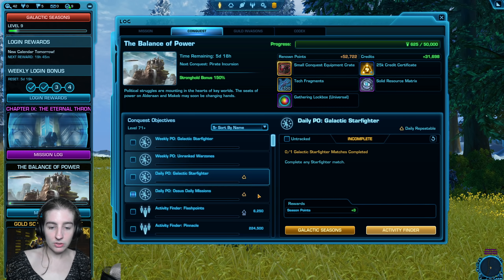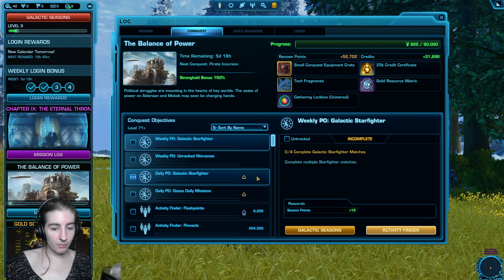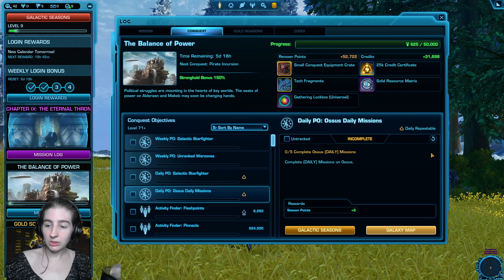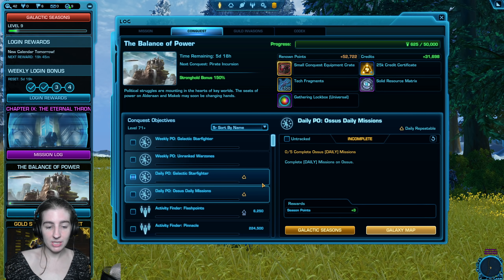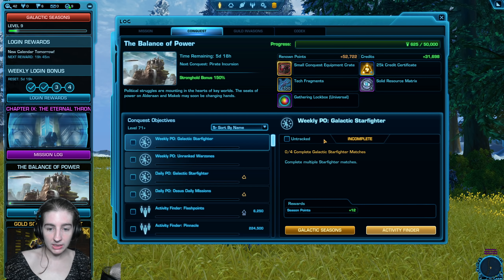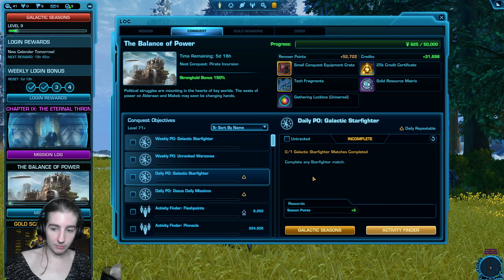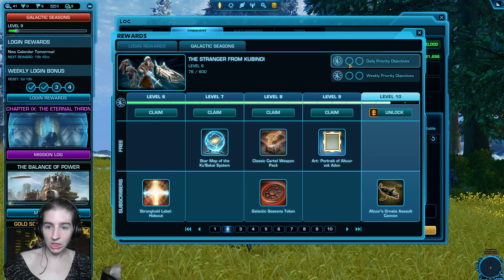You'll see 'PO' in the name for priority objective. If things are working as intended, you should have two daily objectives and two weekly objectives. For example, today I got a daily objective of run a Galactic Starfighter match, and a daily of complete five daily missions on OSIS.